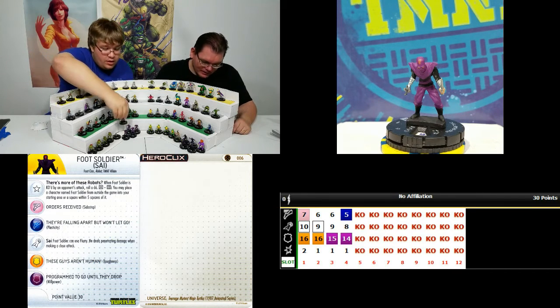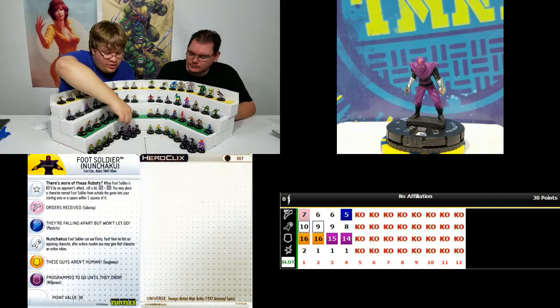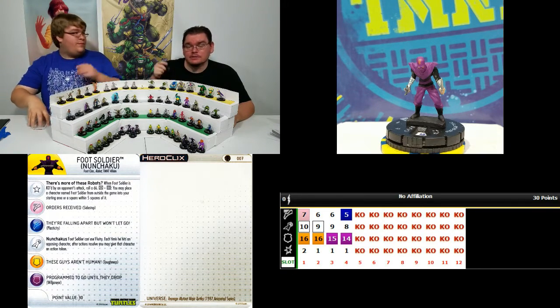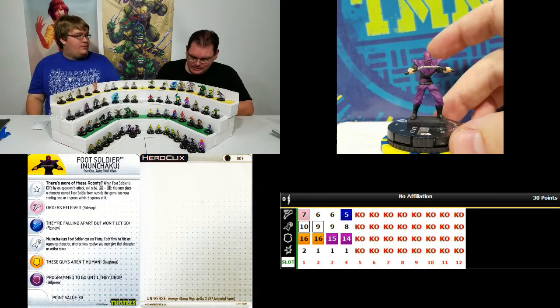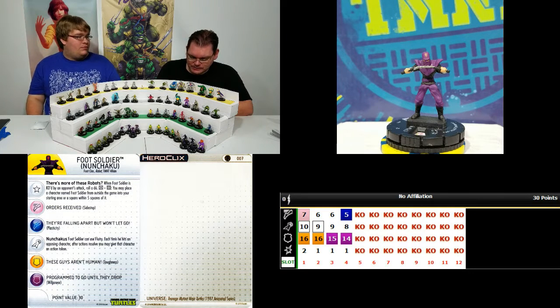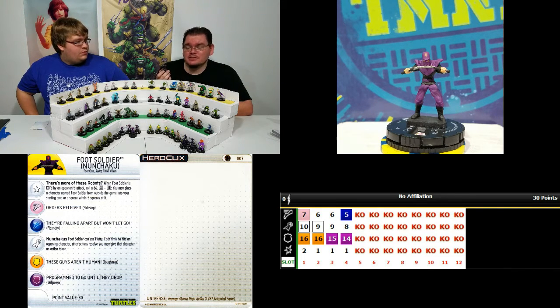Next is the Nunchucks Foot Soldier — the dial is the same as the others. He has Sidestep, Special Power, Willpower, Plasticity, and starts with Toughness, 30 points, all the same keywords. He has Michelangelo's special — Flurry, and when he hits an opposing character, you can give that character an action token. When I played these guys, I love how incredibly thematic they are and at really low point cost. The Turtles' special abilities on cheaper bodies — when I take a hit I go to pretty well nothing on tie-up, but it just feels so thematic. And they can respawn too. They have an incredibly deep dial for 30 points — four clicks. He hit one and I was like, it's going to die — what, it's still alive? Now it's got Plasticity?